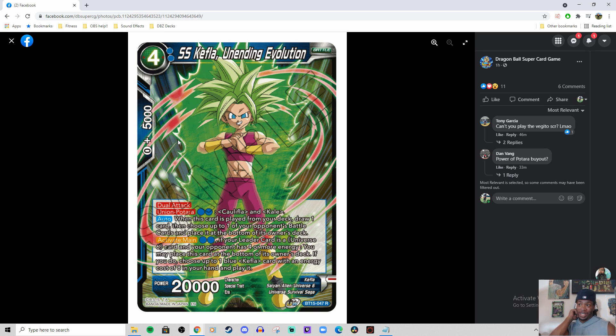Dope rare — Dual Attack, 20k. Union Patora for 2. It's crazy because with the 1-drop Kale and Califla, they're easy fodder for this card to come out. On play, draw a card and bottom-deck one of their battle cards — not restricted to energy costs. The only thing it's saved by is barrier, so I think the auto is going to be pretty good.